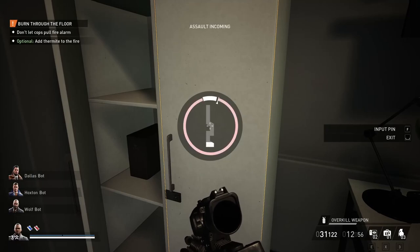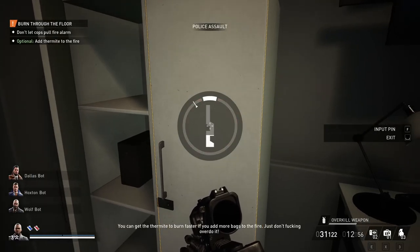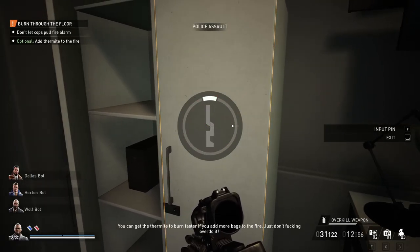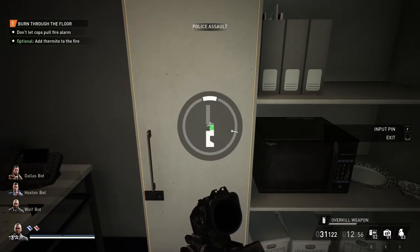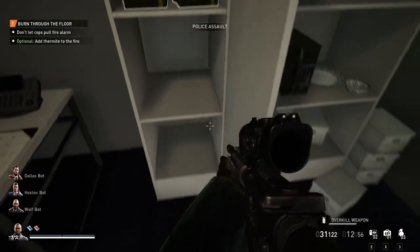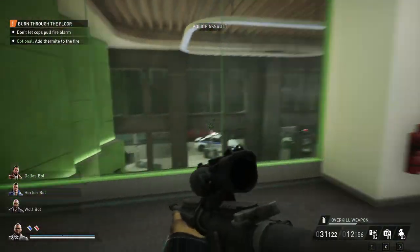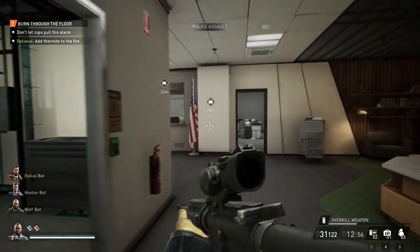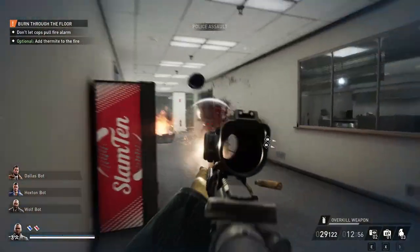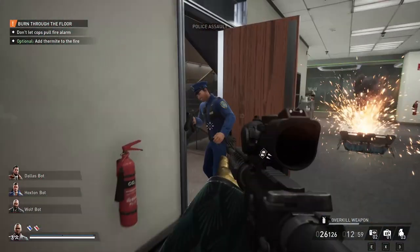I think if I remember right from the beta, this should be an ammo walker — yeah, ammo walker. So if I run out of ammo, I can probably just use this. Also if I remember, ammo is actually not extremely easy to get, so I'll probably be needing that. Or a cop.